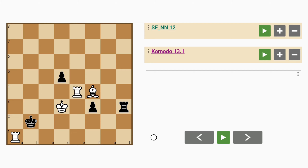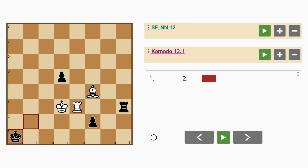Maybe white could try rook to e1, which moves the rook on e4 out of harm's way and simultaneously defends the other rook. But then black will play f2, discovered check. And then if here, rook to e3, king captures a1.